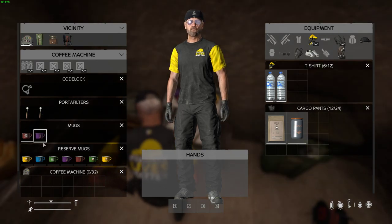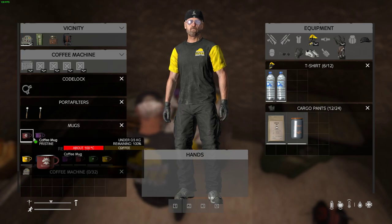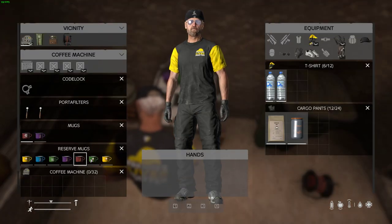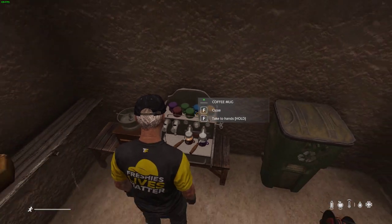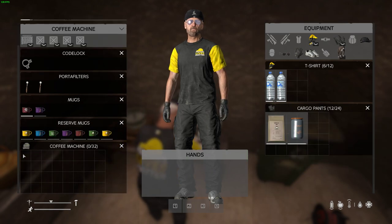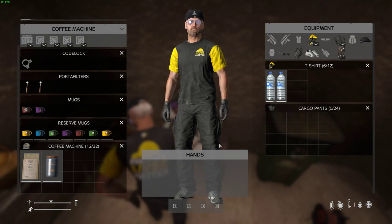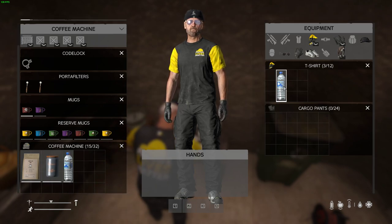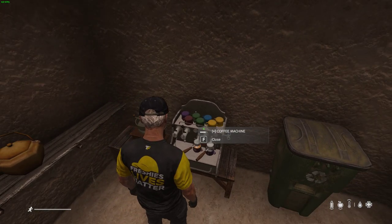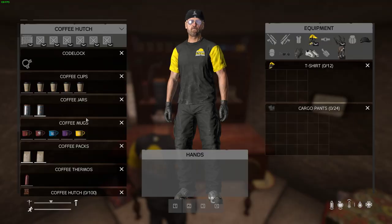You're going to need water filters — at least one mug. This is where your mugs go, as you can see right there. Up top is your mug storage, and you also have some additional storage below where you could put your supplies, even your water bottles. So there's a decent amount of storage with this setup.